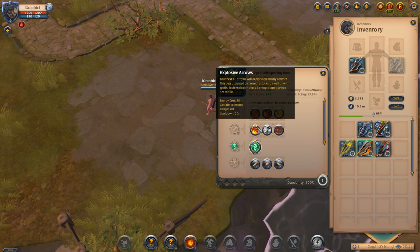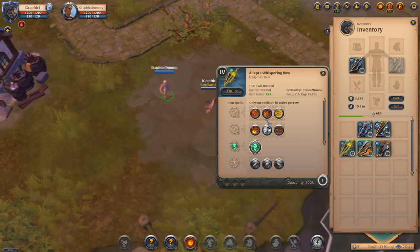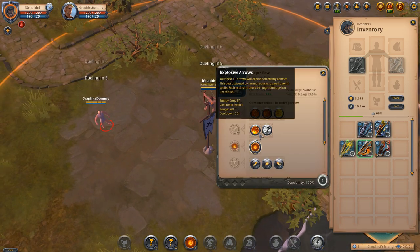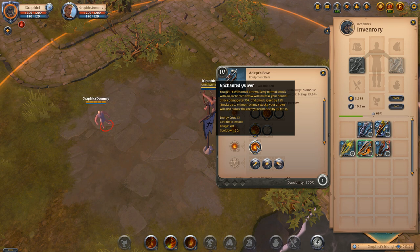The Explosive Arrows W ability makes your next 10 arrows explode on enemy contact, activated by normal attacks as well as spells. Each explosion deals 53 damage — a pretty strong ability. The Enchanted Quiver gives you 18 Enchanted Arrows; every normal attack with an Enchanted Arrow increases your normal attack damage by 35% and attack speed by 15%. This stacks up to six times, and at max stacks your arrows will also reduce the enemy's resistances by 39 for three seconds — another very strong ability.